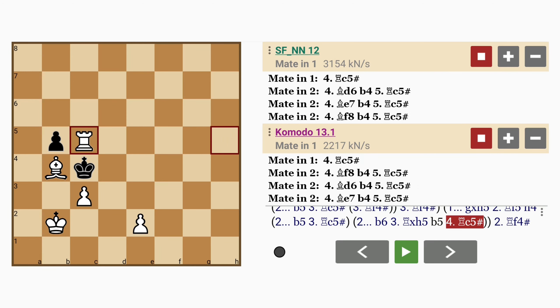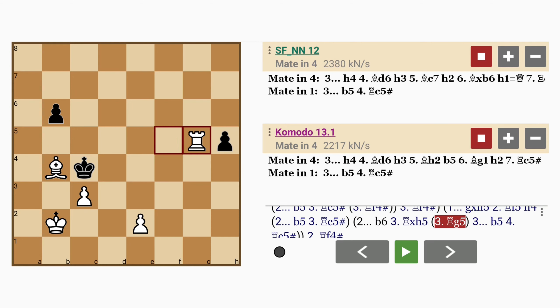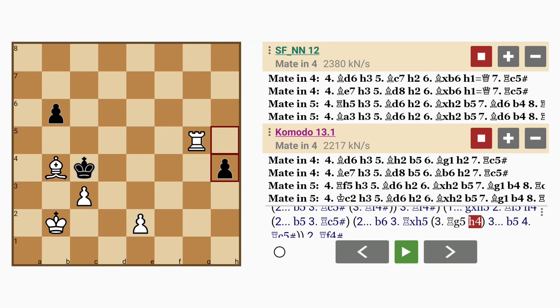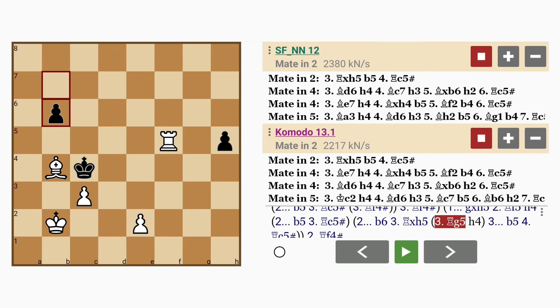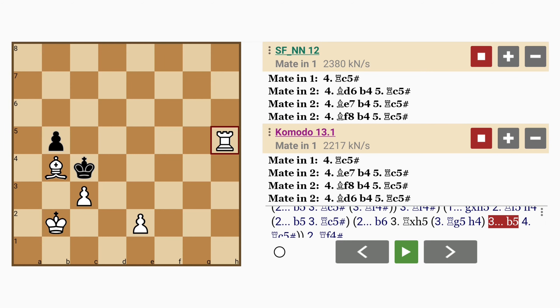Now here, if rook to g5 instead of capturing the h5 pawn, this creates delays because then h4, and black doesn't have to relinquish control over the c5 square just yet. So it's very important at this stage to capture the pawn, leaving black with no alternative, so that rook to c5 mate can be played.